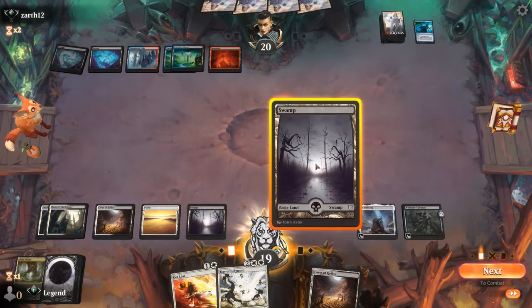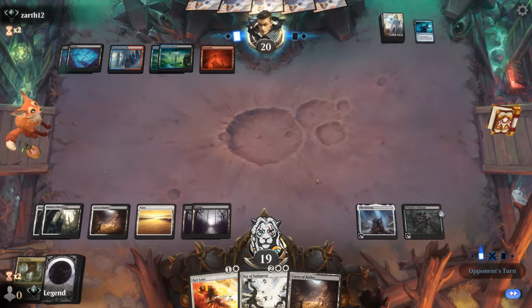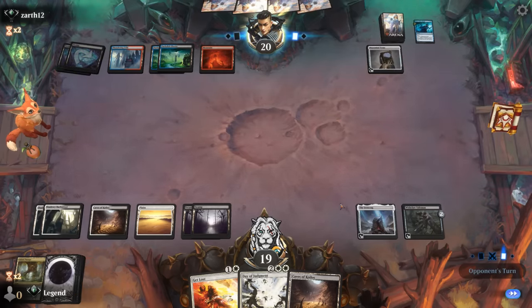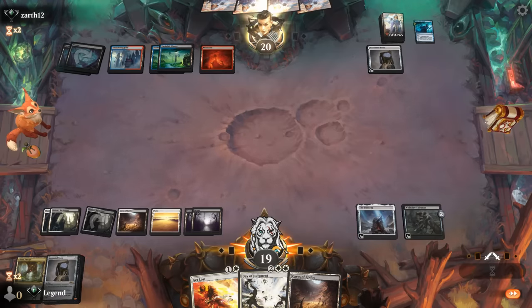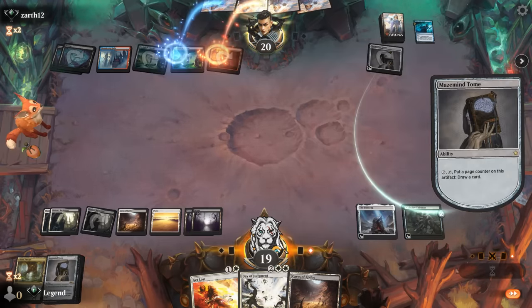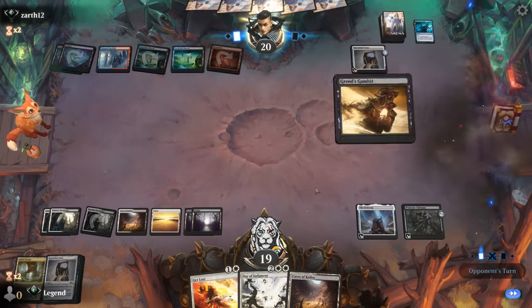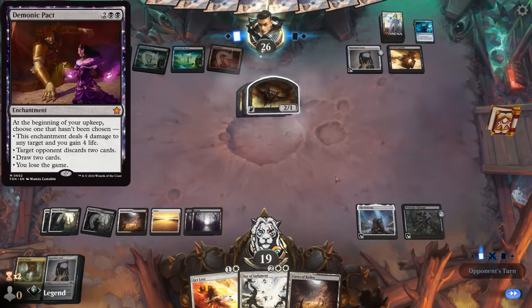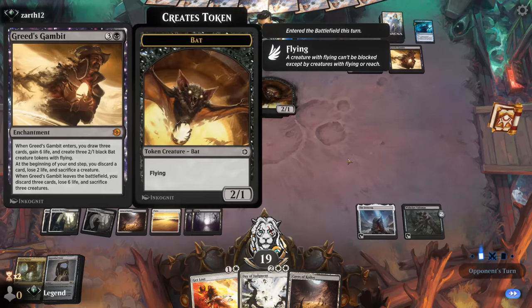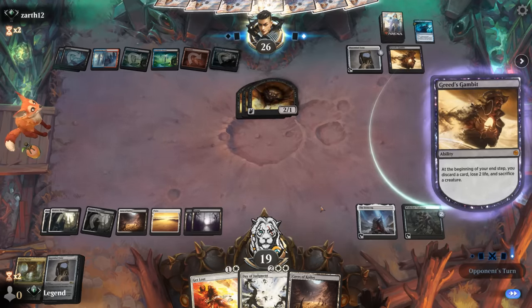Maze Mind Tome is what we wanted. The game continues — I'm sure they've got a bunch of removal in hand. We see Greed's Gambit, so it is a Demonic Pact-type deck. There's a pretty fun interaction: Get Lost destroying Greed's Gambit means they will still have to discard three and sacrifice all bats. But I can wait for them to try and gift the Greed's Gambit, and then respond.